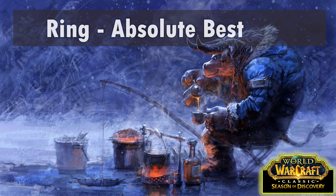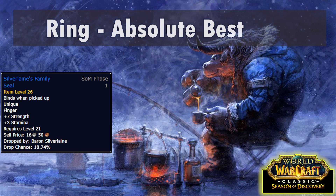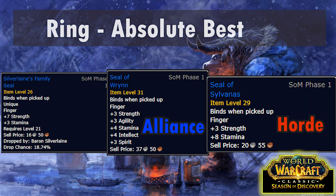Rings - we will of course wear two rings. There's one that both factions are going to be wearing, which is Silverlaine's Family Seal. It drops from Baron Silverlaine in Shadowfang Keep with a 19% drop chance. For the other ring slot, Alliance will grab the Seal of Wrynn from An Audience with the King, a long quest chain that starts by looting the head of Van Cleef in the Deadmines. As for Horde, they have a really simple quest - Aragul Must Die - that just involves going to Shadowfang Keep and making Aragul die.